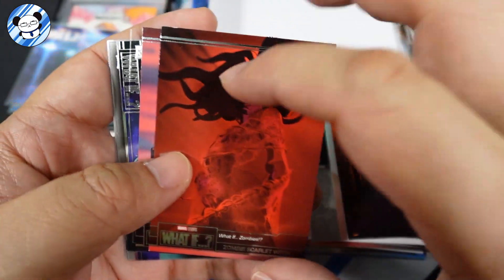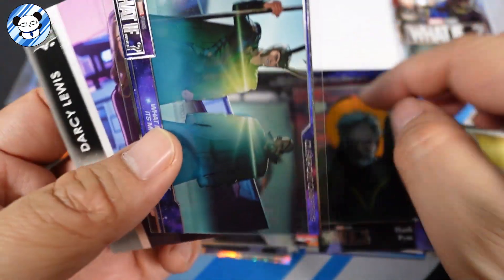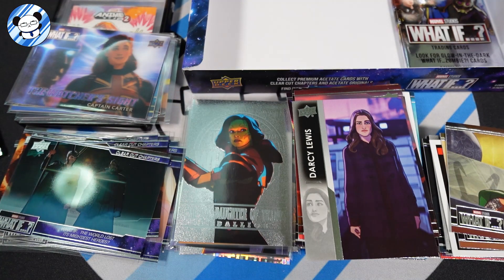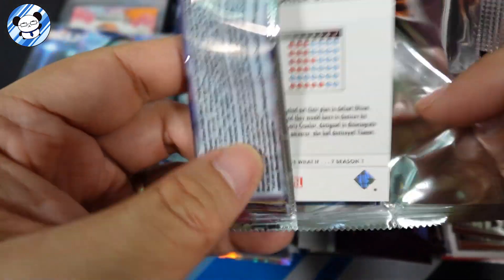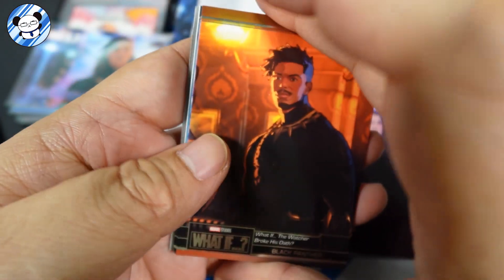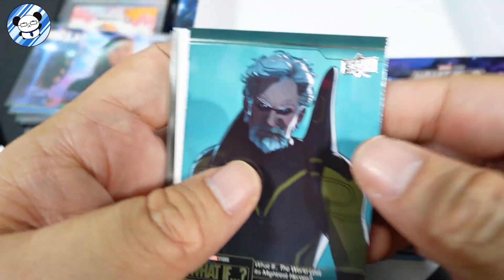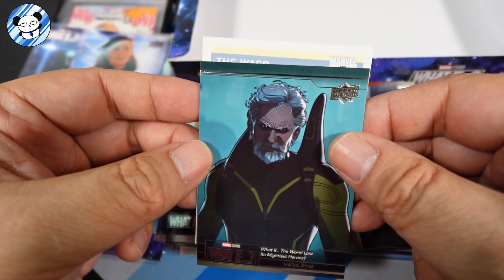That's what the base looks like without the firework. We have Hank Pym character cards and Darcy Lewis. Last pack, last pack magic — let's hope we hit something good and we'll see. Something good actually — it's white looking. Looks white. Is it possible a sketch? Is there even a sketch in this product? See what's this white one — The Wasp!